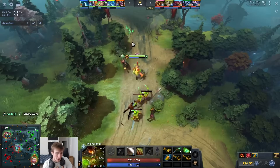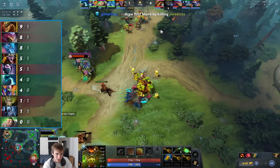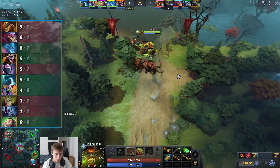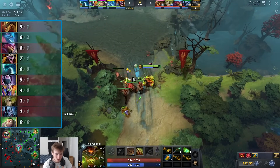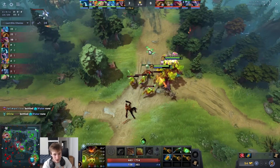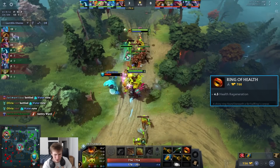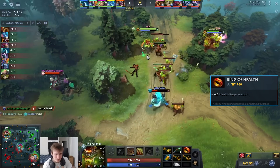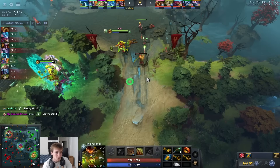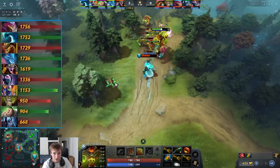The CS is great — I'm doubling Morphling right now and that's pretty normal. The only reason this guy is close to my net worth is because of his first blood gold. I rush a ring of health, which honestly I didn't even need — maybe I could go boots if I can pressure, but ring of health lets me hit my vanguard timing and eventually flash farm.